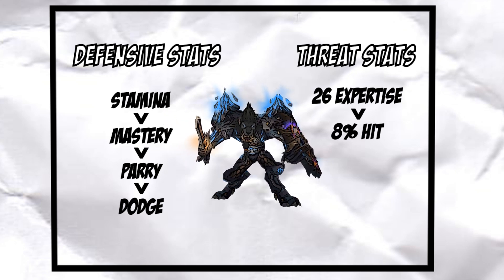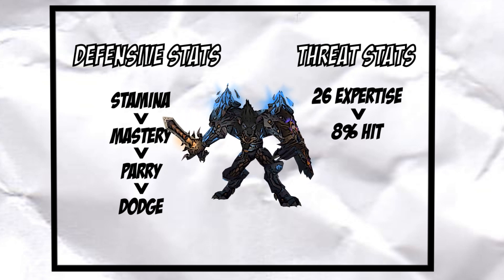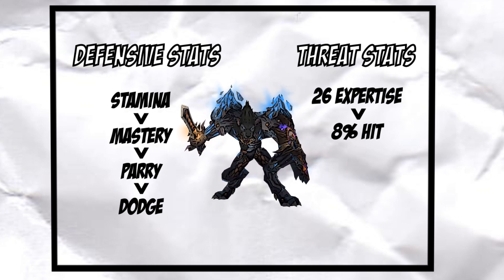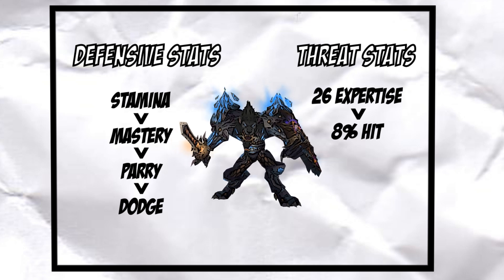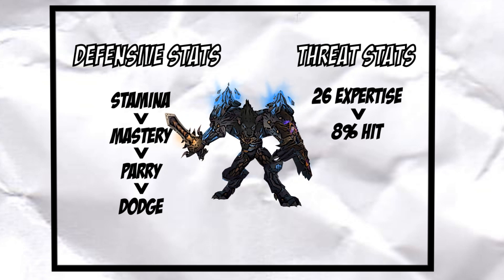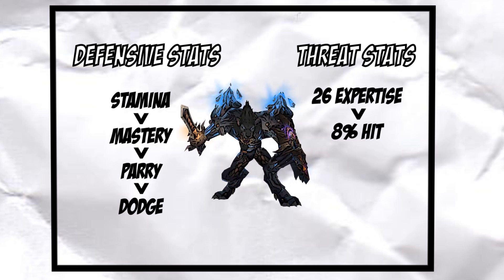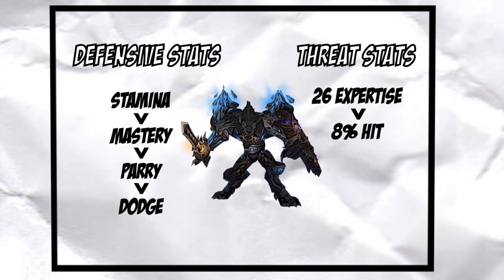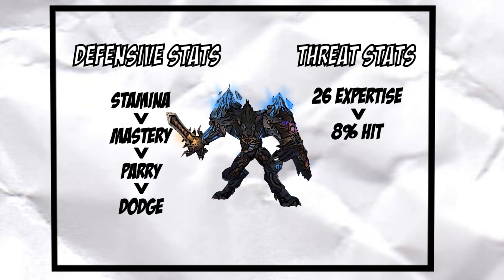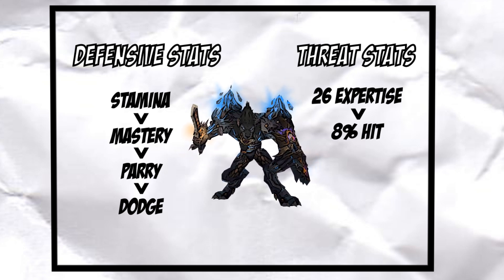Parry and Dodge share the same avoidance percentage per point now, but you'll want to prioritize Parry because of the Hold the Line talent which increases your Critical Block chance. Armor is still a very useful stat, but at the moment is not present on much gear in excess — the majority of pieces at the same item level share the same amount of armor. Now for threat, you'll be prioritizing Expertise and Hit. Expertise will be your best threat stat up to 26 Expertise. Try and reach this number without sacrificing too many defensive stats, but don't worry if you go over — it's still good even after the soft cap of 26. Hit is not as good for threat as Expertise, but if you're required to interrupt a boss's ability, you'll need 8% hit to reach the cap. After the cap, however, hit is useless.